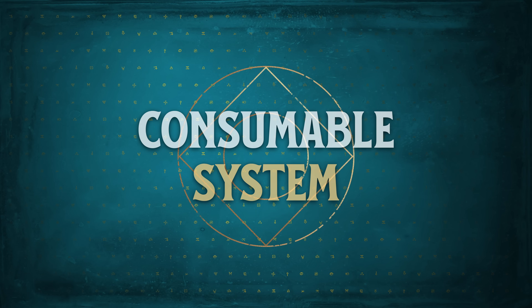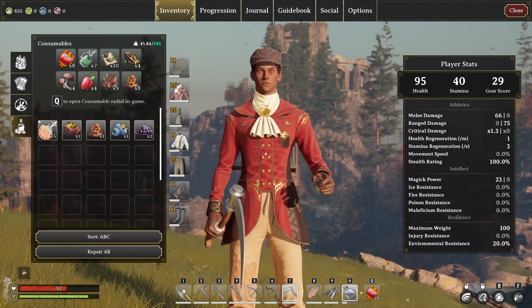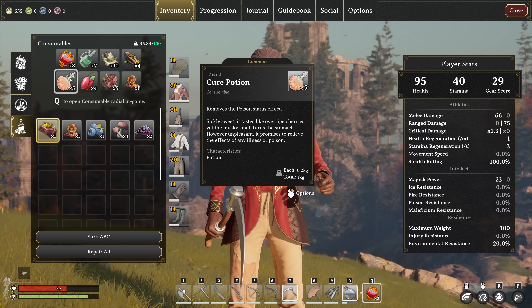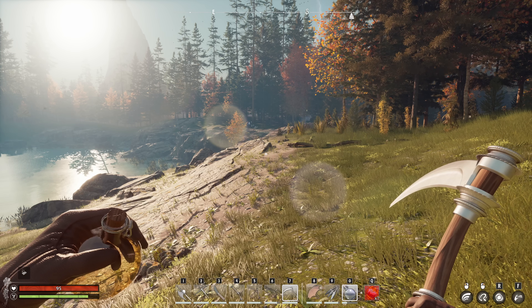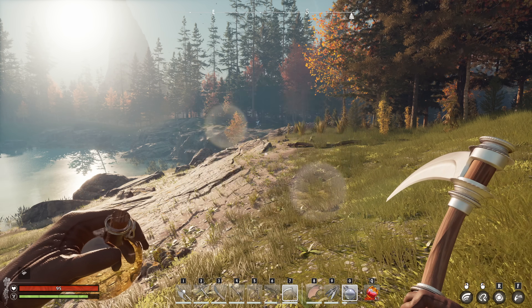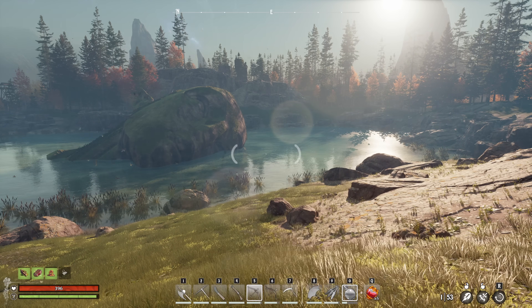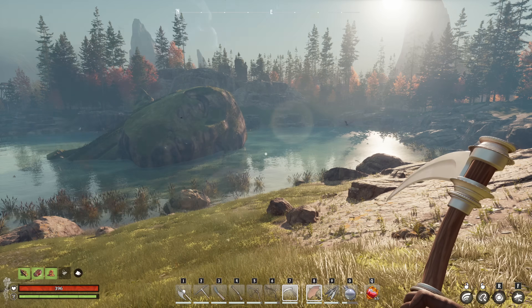Manage your resources more effectively with an updated consumables system, allowing access to up to eight via the new Q radial menu. Press Q once to consume the first item, or hold down Q to quickly access your other consumables. Along with this change to the menu, the hotbar now provides slots for seven main hand items and three off-hand items, reducing the need to shuffle tools.